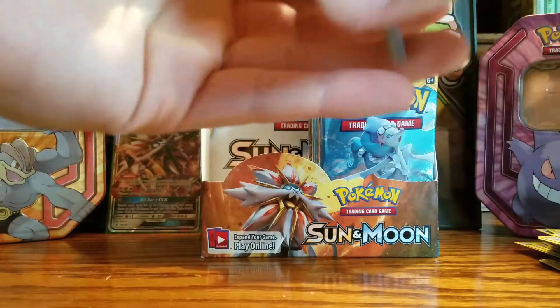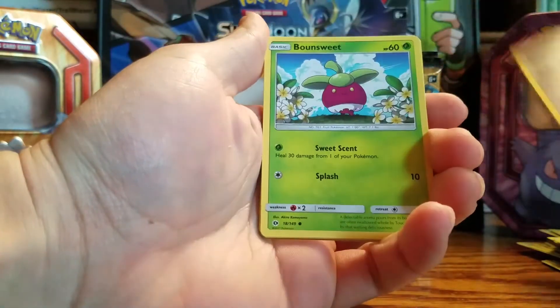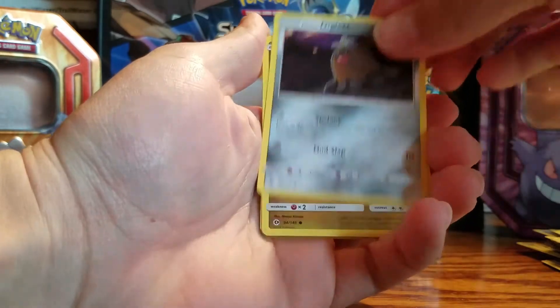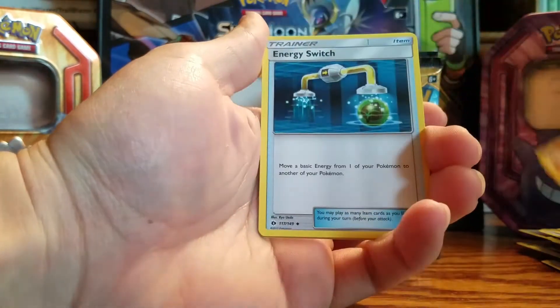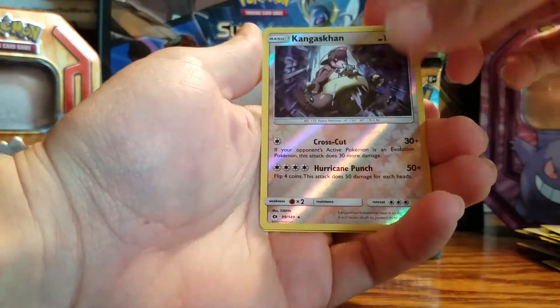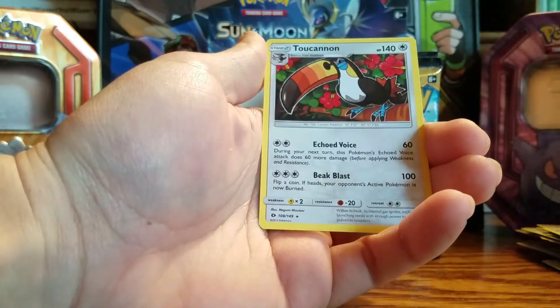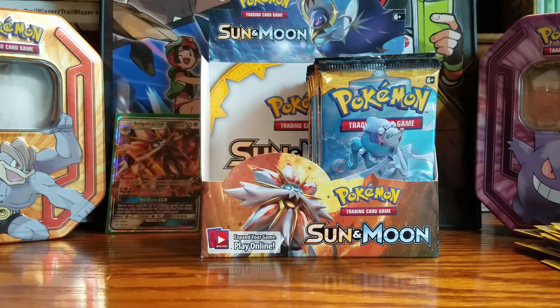On to the next one — they heard our GX chants. Skarmory, Bounsweet, Alolan Diglett, Dratini, Water-type energy, Torracat, Energy Switch, Trumbeak. Reverse holo. And for the rare — Toucannon non-holo. Froot Loops!